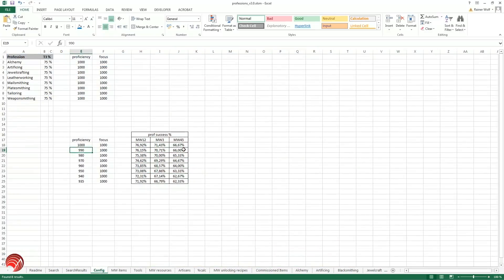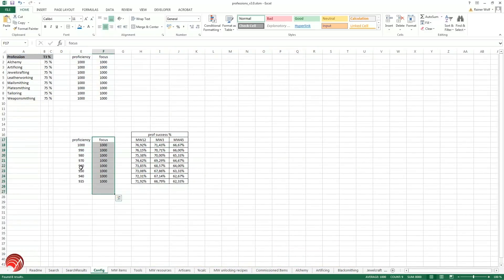With 1,000 proficiency I have calculated that the chance for Masterwork 1 and 2 — which has a proficiency requirement of 1,300 — you have about a 77% chance of succeeding on a recipe. With Masterwork 3 the proficiency rating is 1,400, it's 71%. And with Masterwork 4 and 5 which is 1,500 proficiency, you have about a two-thirds chance of succeeding. As you can see, if you don't have the perfect artisan you go lower and lower.